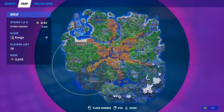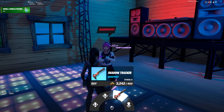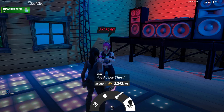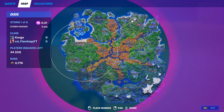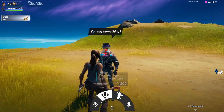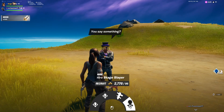NPC number 42 is Power Cord, and she can be found up here on the map. From her, you can get two different quests, you can buy the Shadow Tracker Exotic Pistol, and you can also hire her. NPC 43 is the Stage Slayer. He can be found here on the map, east of Quaggy Cliffs. From him, you can get two different quests, you can also buy Animal Bones, or you can hire him.